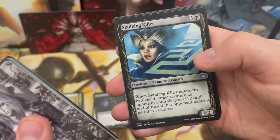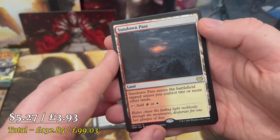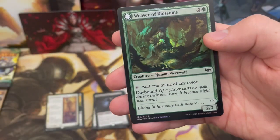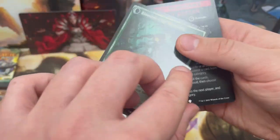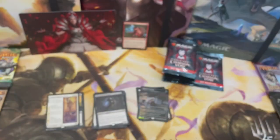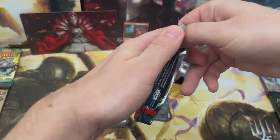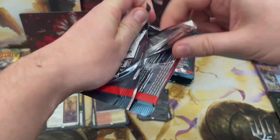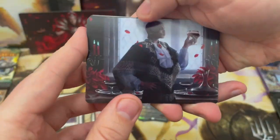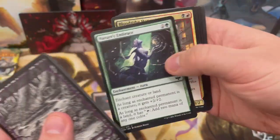One day I'll get that four-rare pack! We've got a rare land: Sundown Pass — it enters untapped if you control two or more other lands. Weaver of Blossoms transforms into Blossom-Clad Werewolf to add two mana of any one color. Being a big Commander lover, I love new lands — though I don't really run anything Boros because I'm not crazy.